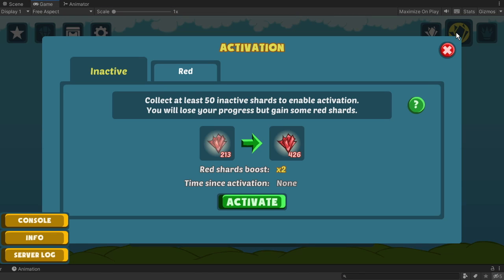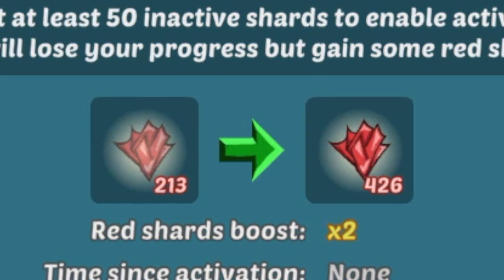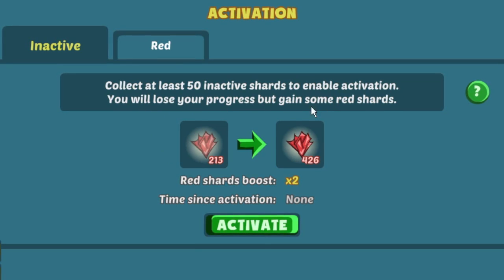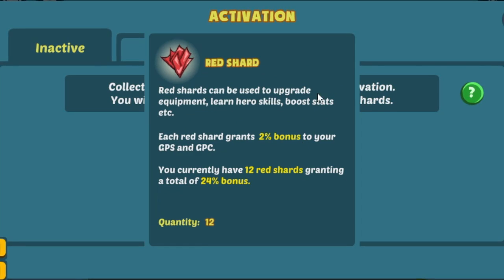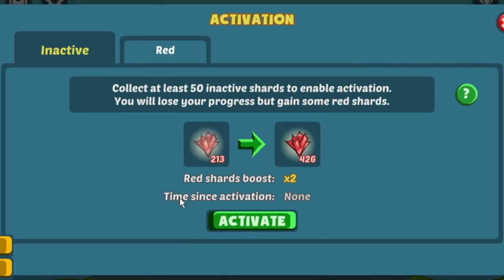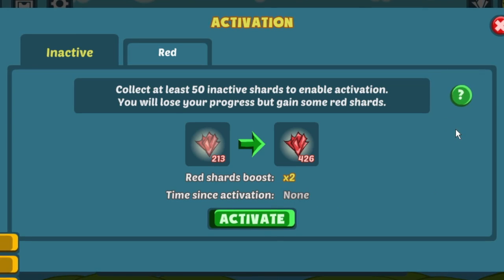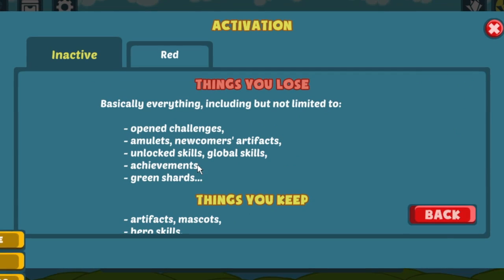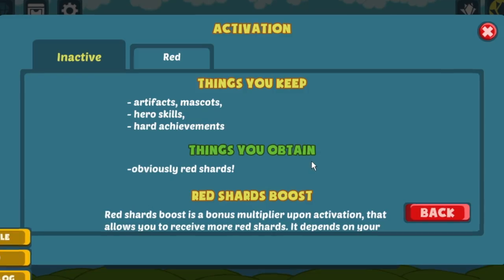The next step was to create an activation menu, where players would be able to exchange their inactive shards for red ones. This menu can be accessed by clicking a shard button in the top right corner of the challenge selection screen. Here, players can view all the necessary information about the amount of inactive shards they own, as well as detailed info about the bonus multiplier that will influence the actual amount of red shards they receive. I also added a question mark button in the top right corner, which shows detailed information on what players keep and what they lose during activation.